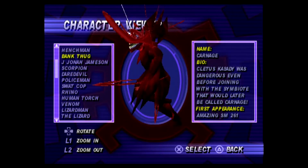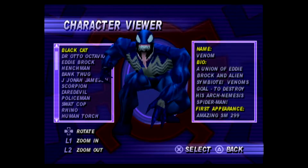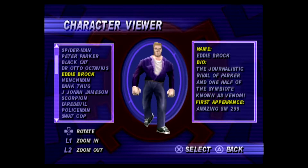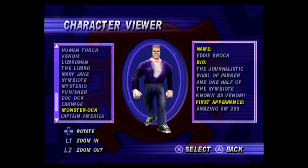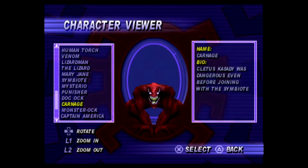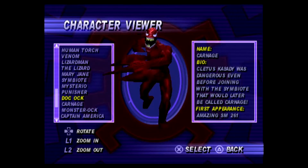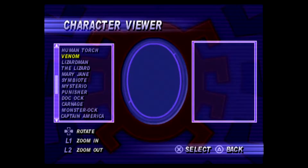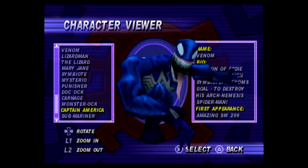Let's go back a bit. Venom says issue $2.99, Eddie Brock is $2.99 — so it's saying that Carnage debuted before Venom and Eddie Brock. A sick and twisted — that doesn't make any sense. The symbiote offspring of Venom... yeah, but look at Venom — it says $2.99. Easily one of Spider-Man's greatest... there's no way that's right.